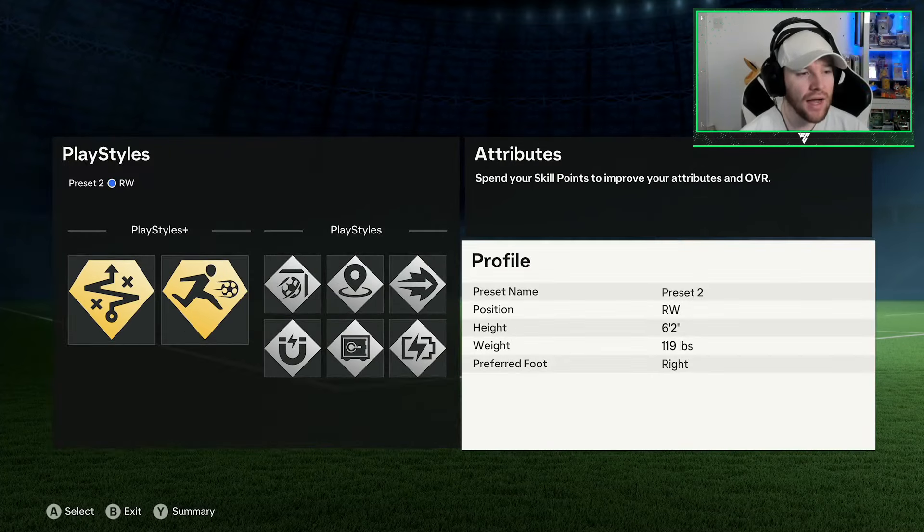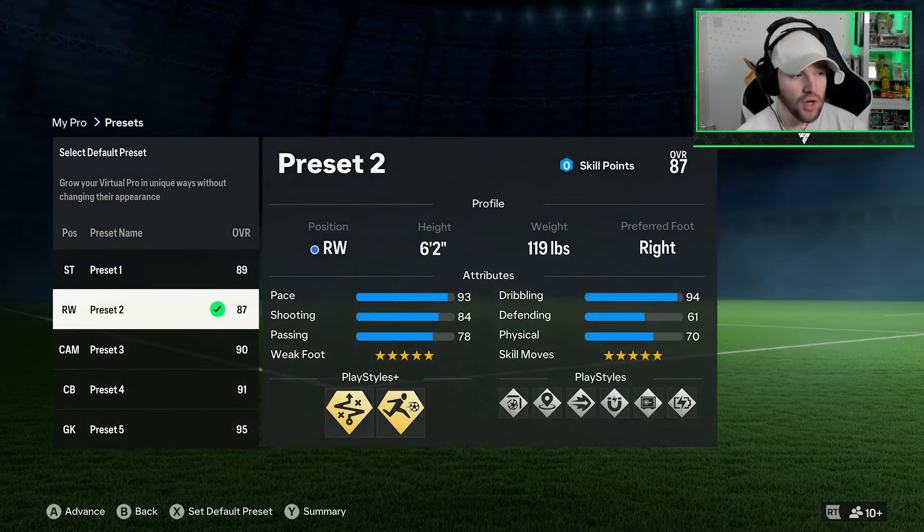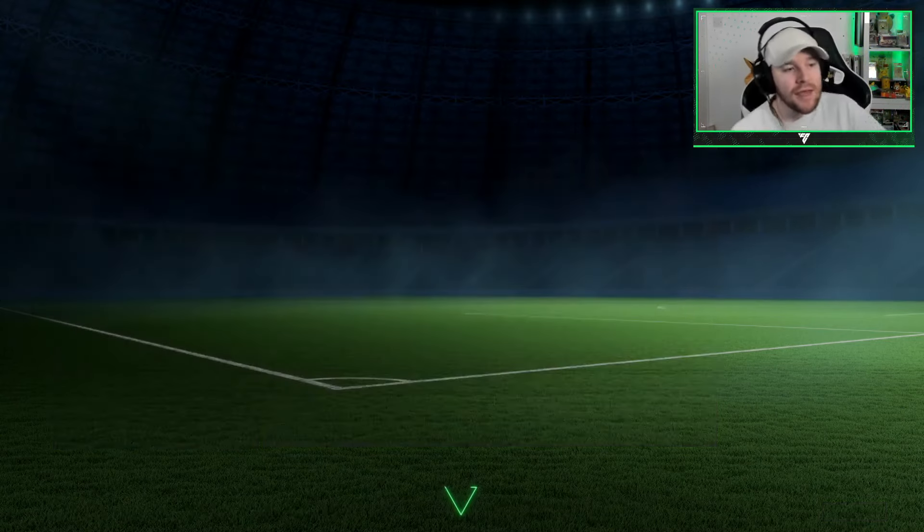Dribbling — we are almost completely maxed out, only missing one point on agility and one on balance. We've got 94 ball control, 96 dribbling, 91 agility, 88 balance, and 5-star skill moves.